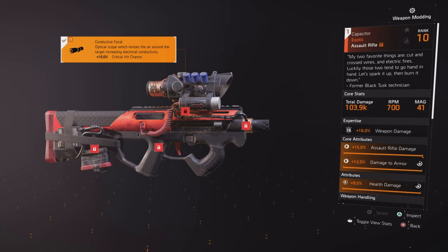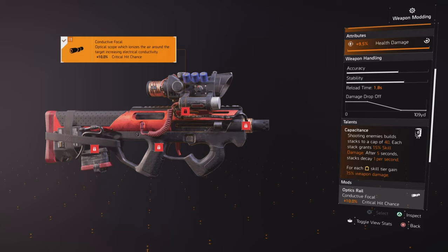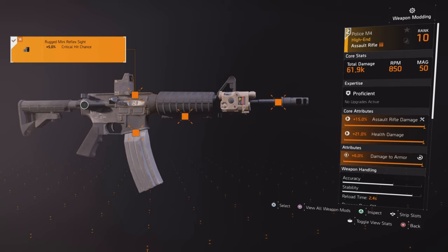My primary weapon is going to be the Capacitor, with the talent Capacitance. Shooting enemies builds up a stack to a cap of 40, and each stack grants 1.5% skill damage. After 5 seconds, the stacks decay at 1 per second. For each yellow skill tier I have, I gain 7.5% weapon damage, so with 6 skill tiers, this gives me 30% extra weapon damage with the gun.